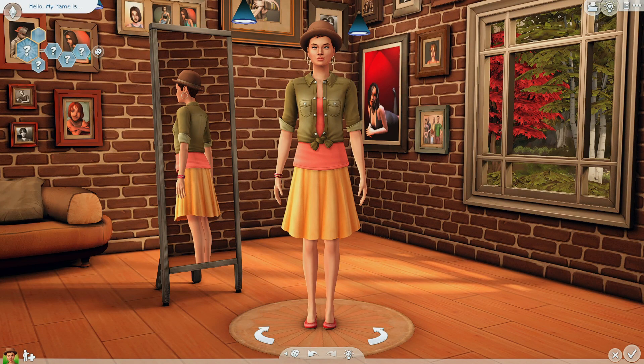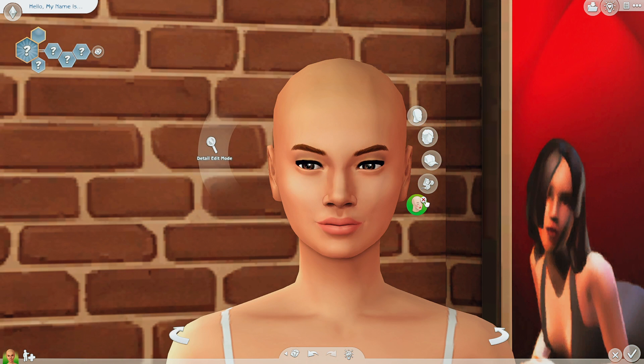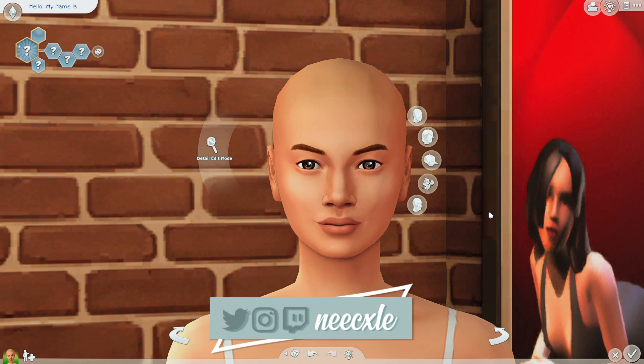Hey guys and welcome back to another video. Today I wanted to get into Create-a-Sim and just chill and do a CAS challenge that I've attempted before. I don't actually know if this is a proper CAS challenge — maybe it is and I just don't know the name of it. Essentially what we're gonna do is make a sim using only presets, but you can't use sliders or anything of that sort. If this is already a challenge, please let me know. Also, I'm trying out new default eyes and I'm still not sure how I feel about it.